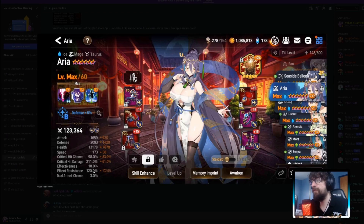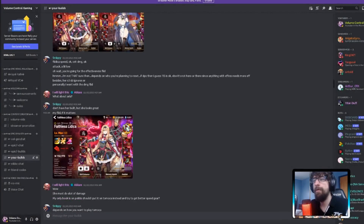This is an Araria — 120 effect resistance with Bastion of Hope, 2,000 defense, 1,300 HP, 173 speed, 98% crit chance, and 211 critical damage. This thing does not do damage — she's lacking crit damage because so much was invested in effect resistance. I feel like you should still be able to get around 280 crit damage on her. The defense is there though, so I'll give it a pass. Let me know in the comments what your Araria's effect resistance and crit damage looks like.